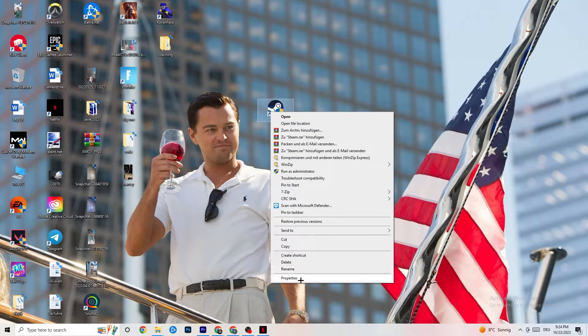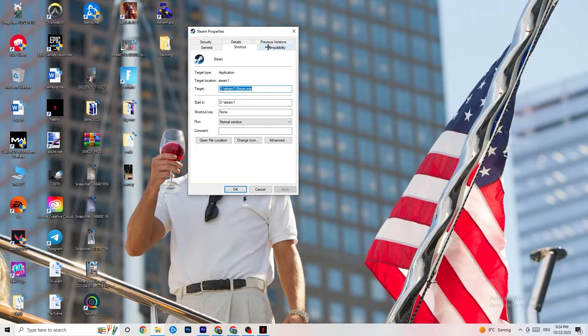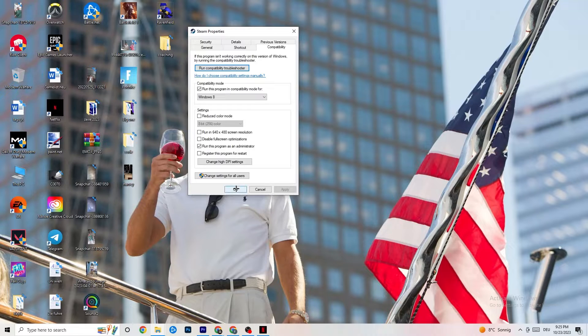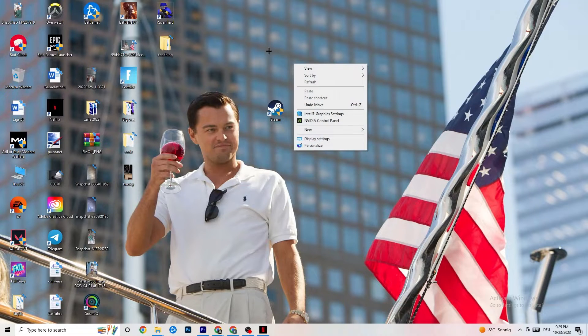If that doesn't fix it, right-click your launcher shortcut, go to Properties, click on Compatibility. Enable 'Run this program in compatibility mode for' and select the latest version of Windows available to you. Then: disable Reduce Color Mode, disable Run in 640x480 screen resolution, disable Full Screen Optimizations, and enable Run this program as an administrator. Click Apply and OK. You can also do the same for your game shortcut, then restart your PC.